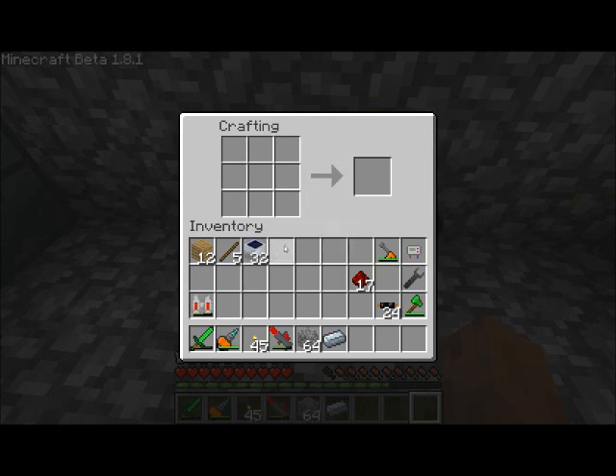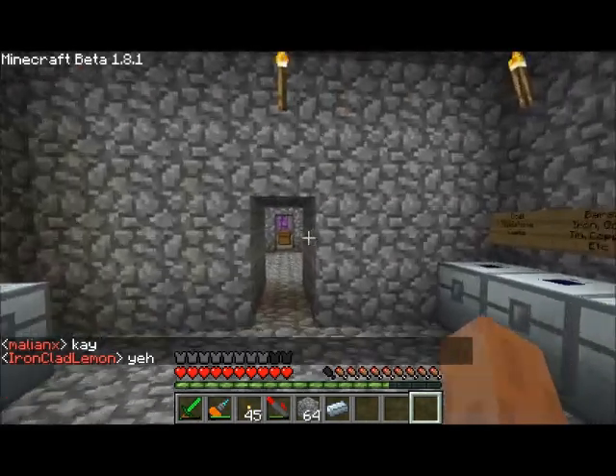Just in case you weren't paying attention: you need four stacks of cobblestone, two and a half stacks of iron, two stacks of tin, one stack of redstone, one and a half stacks of cable, one half of a stack of refined iron, and one and a half stacks each of coal dust and glass. That'll get you your 32 solar panels nice and quick and easy.